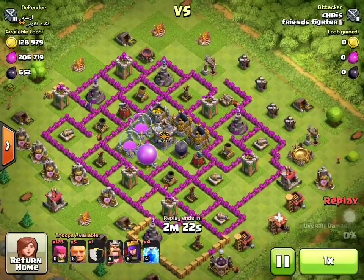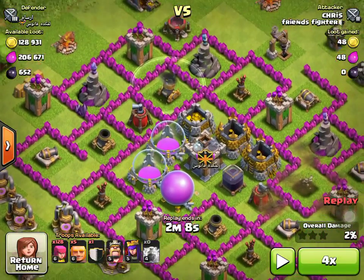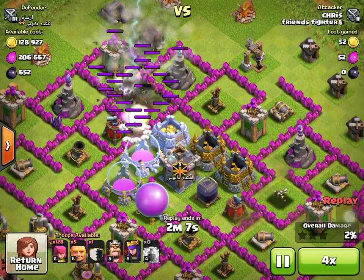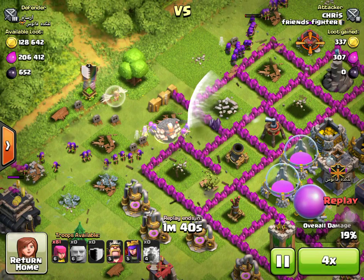Let's just look at that replay and see how I did. It pretty much helped with those giants because the air defense pretty much sucks. Two of those mortars were down, so it should make it a lot easier. I had four lightning spells, so I managed to take out all the mortars. That healer actually helped a lot — it helped keep those giants going. After a while it did get taken out, but then the air defense was taken down, so it managed to heal those archers and the giants. It managed to survive a lot longer and take everything out. So that went perfect.